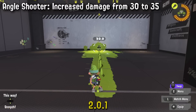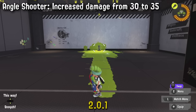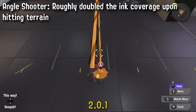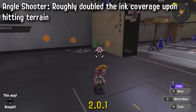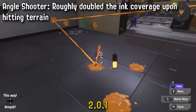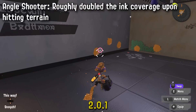On to sub weapon changes: the Line Marker or Angle Shooter is getting its damage buffed from 30 to 35, meaning it'll be more reliable as a combo tool for the Slosher. For Jet Squelcher this will actually make it do 99 damage with the combo. In general the bomb defense will be less effective against it, which is very nice. They've also increased the radius of ink coverage when you strike terrain or opponents, so whenever the Line Marker hits something it paints underneath it. If increased drastically, this could actually be used as a movement tool again — mostly benefiting Bucket since it's a slow weapon that benefits from the combo the most.